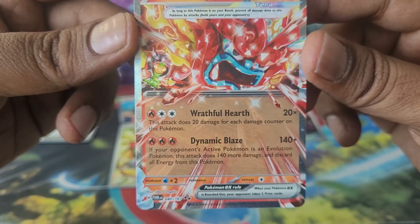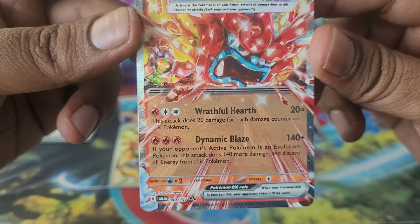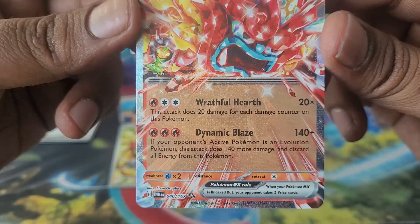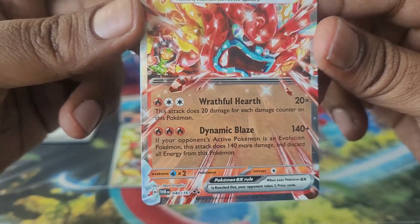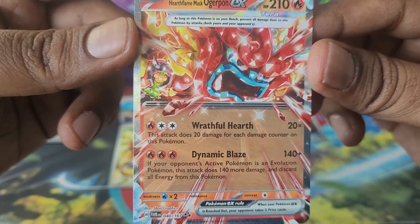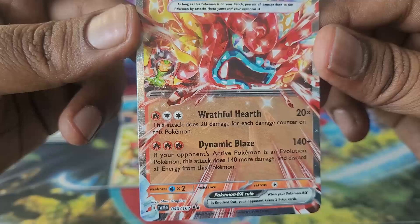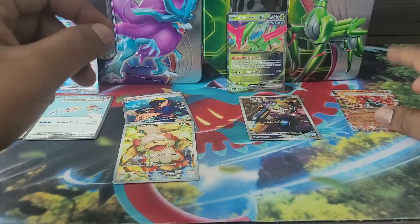We get an Ogerpon EX — Fire business, Cornerstone Mask! Check this out: if your opponent's active Pokémon is an Evolution Pokémon, this attack does 140 more damage, and discard all energy. So you can one-shot Patina, Lugia, all of them — but the problem is you have to discard energy. If you can find a way to recycle and put energy back, you're set.